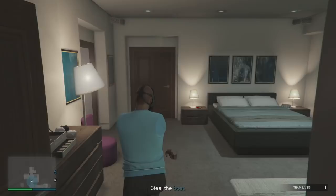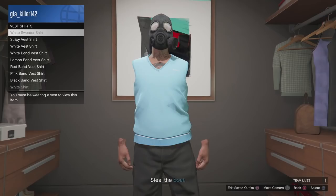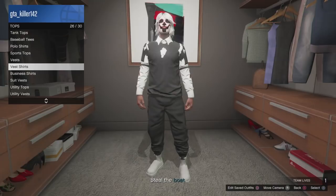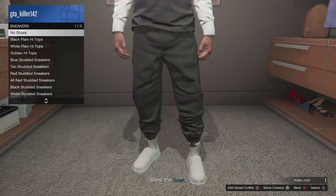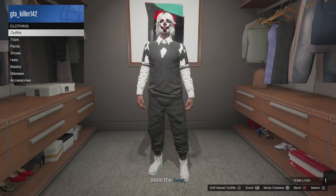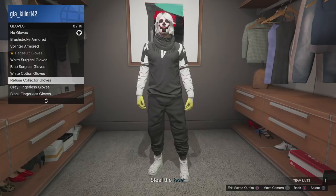Now go to Outfits — but before you save, go to Vest Shirts and put on any of those shirts. Click on the shirt first for it to show. Then go to Sneakers and put on the Studded White Sneakers. After that, go to Accessories and put on Scarves — you don't have to, but I think it looks better. Then go to Gloves and put on white gloves.